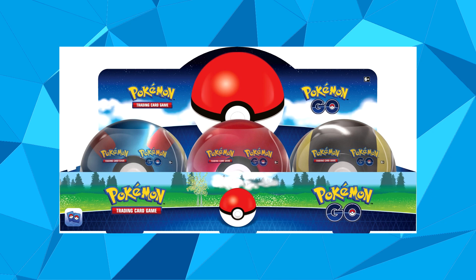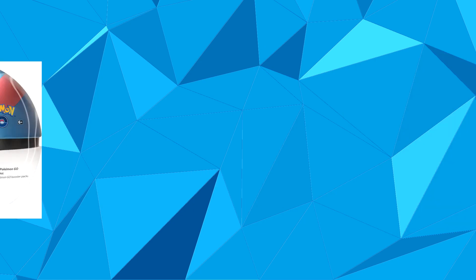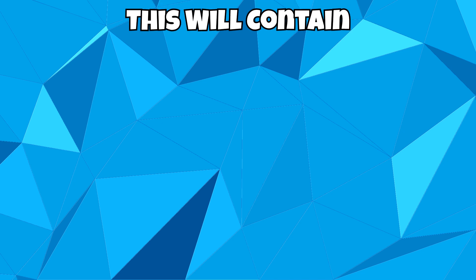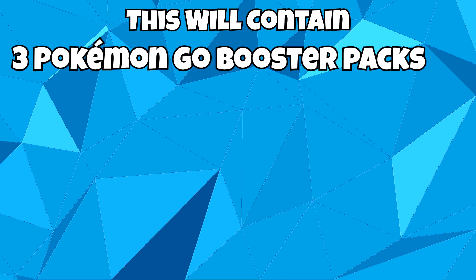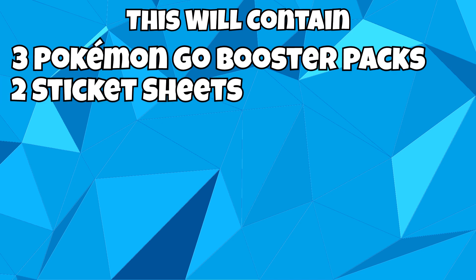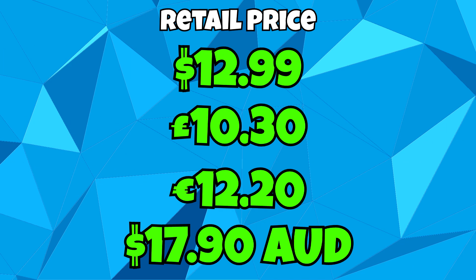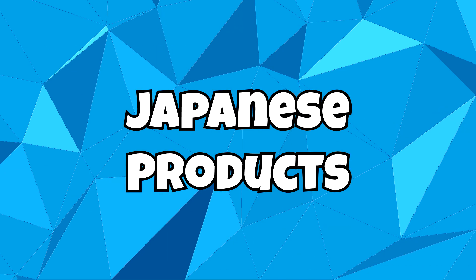Finally, the last English product will be Pokémon Go Pokéball tins — these will be a Great Ball, a Pokéball and an Ultra Ball: the only 3 Pokéballs that you can get within the Pokémon Go game. Each tin will contain 3 Pokémon Go booster packs as well as 2 sticker sheets. These are going to be released on August 26th, 2022, and they will be going for retail price at $12.99 USD.